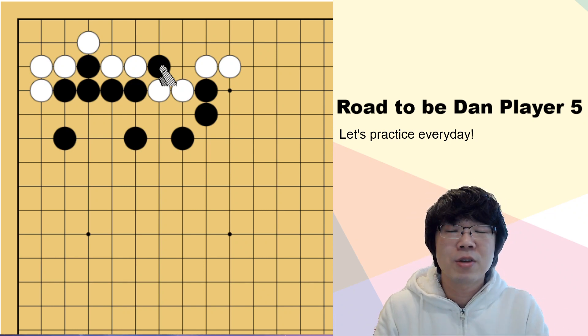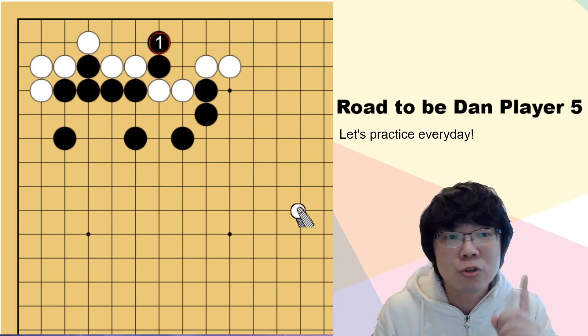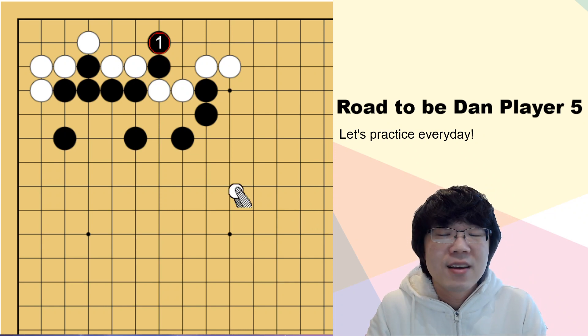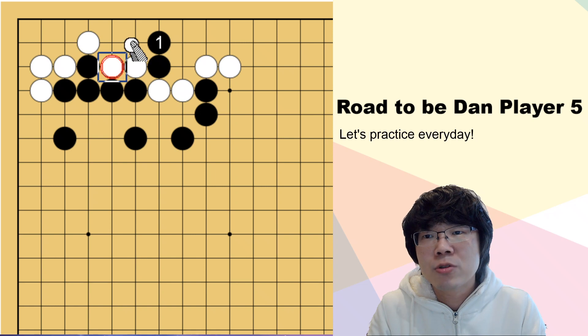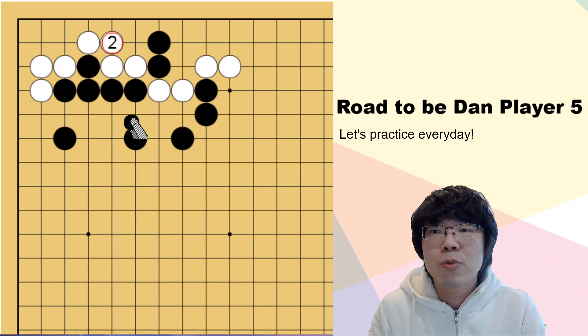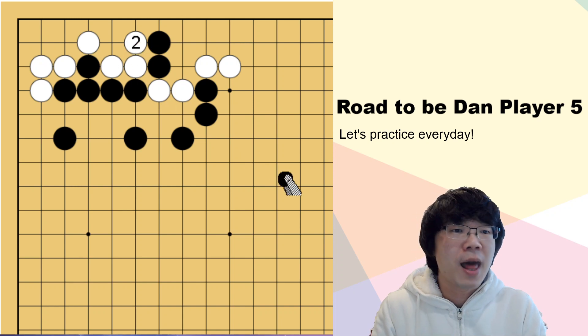So you must make this become a longer liberty. What do you think? I think you can easily think about this stretch here. After this, the main point is you should even think about white's best move as well. White two stones are in danger, so white can think about just connecting while black is here. Connect doesn't work — since white connects here, black can just cut and white two stones are captured. So white must block here.